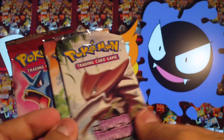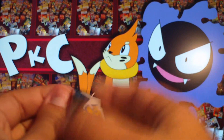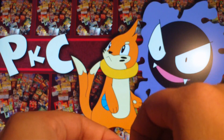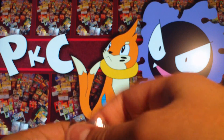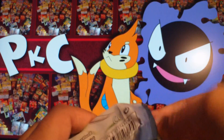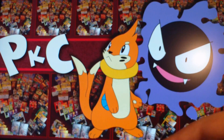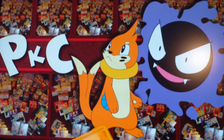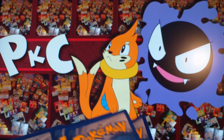I'm going to start off with the Kabutops pack because I like fossil Pokémon. As you probably know from watching the other series of videos, I've not actually opened many EX sets apart from Fire Red, Leaf Green and Power Keepers until now, until these videos. And I definitely am not familiar with a lot of the cards that are in there, so forgive me if I make any mistakes.